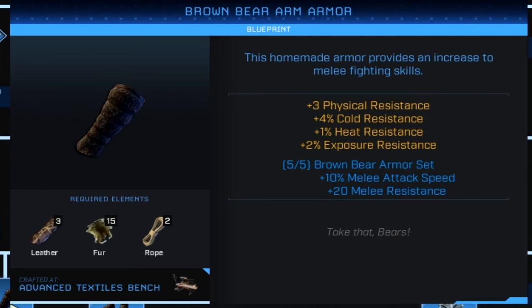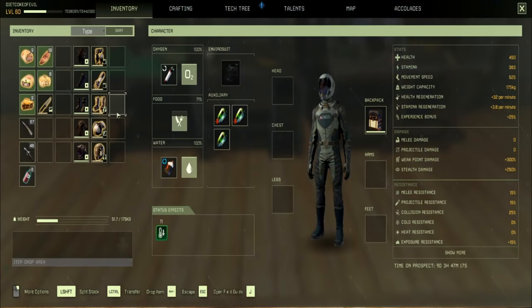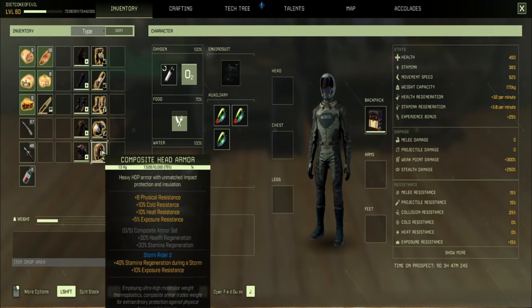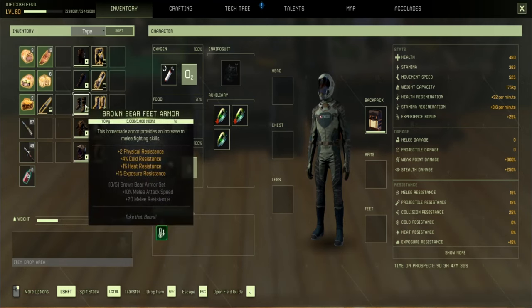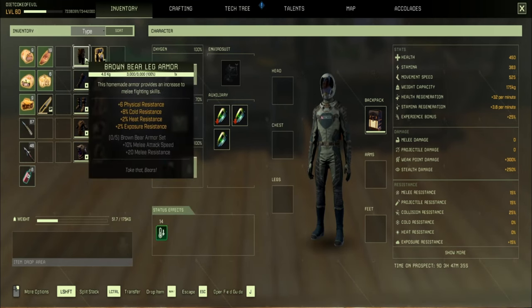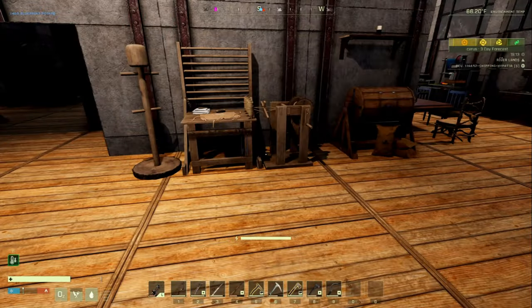The set gives you plus 20 melee resistance — so armor with melee attack speed. If you want a side-by-side comparison with the best armor in the game, pretty much composite: as far as physical resistance it's pretty low. It is also crafted quite easily and only in tier two where composite is tier four, but the resistances are quite low. Apparently it is crafted at any textiles bench or better.